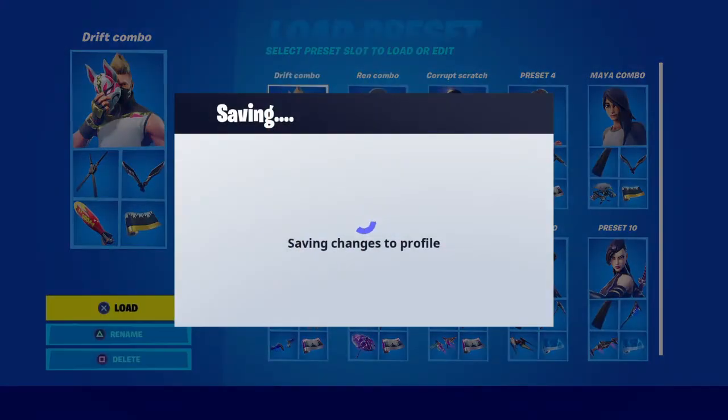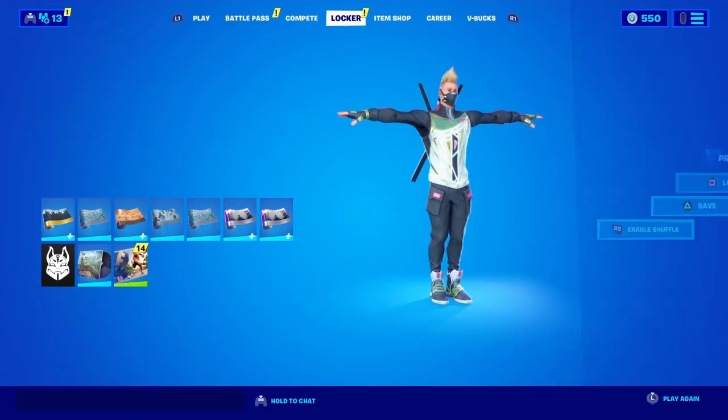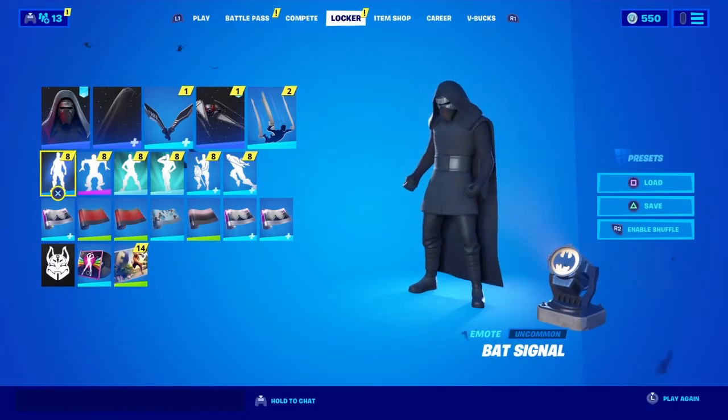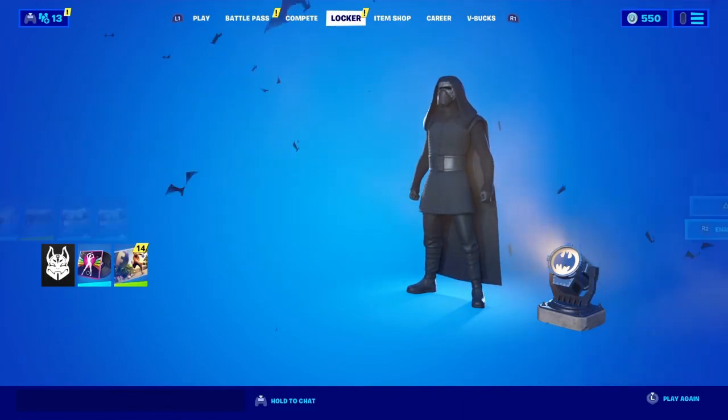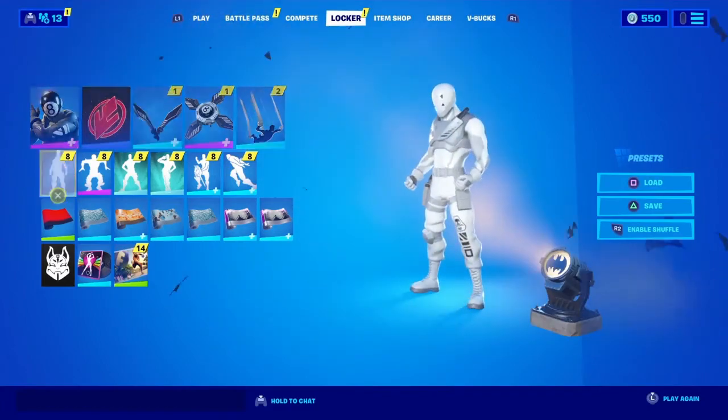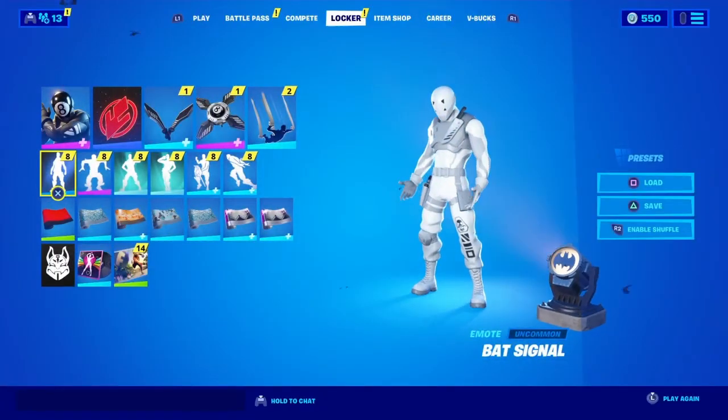Let me show you my presets. Drift combo — obviously I use this one a lot, most of the time. Kylo Ren combo wombo. Corrupt Scratch — it's got a matching back bling, but the corrupt style isn't showing which is weird.